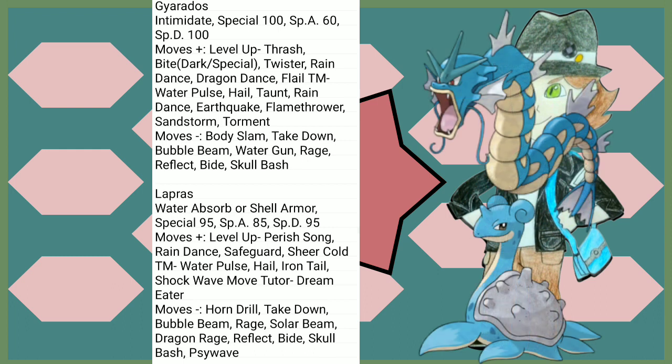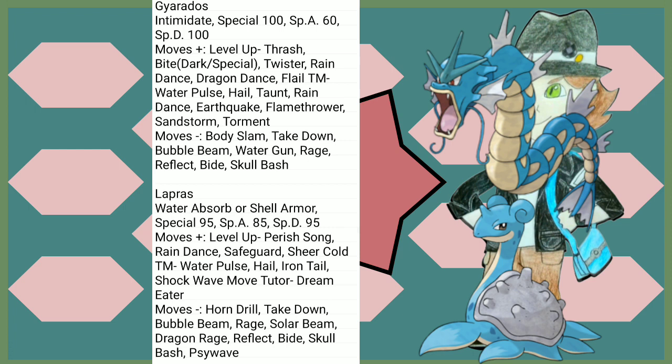Gyarados also loses Special Attack, which doesn't necessarily help it, but Dragon Dance and Earthquake more than make up for it. Lapras trades in its Gen 1 Horn Drill for the much superior Sheer Cold. A little nick to its Special Attack, but that's nothing we can't handle. Water Absorb and Shell Armor are both good to have. Honestly, Lapras — not much has changed.